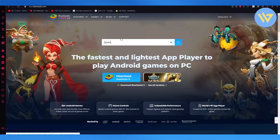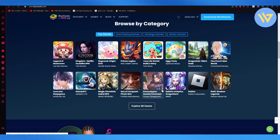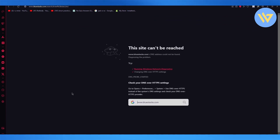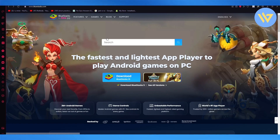If I come here and search up Brawl Stars on the BlueStacks store, it's going to give us the different ways we can actually play Brawl Stars. You can also play a whole lot of other games — Brawl Stars is obviously popular right now, but you can also get Call of Duty Mobile and different games like EA Sports MLS.